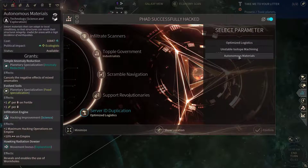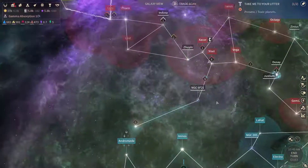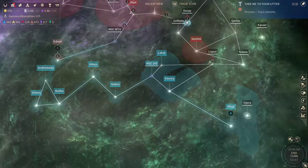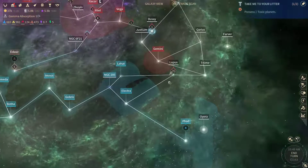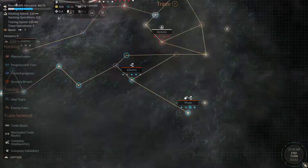Now let's get another tech. Could get the wormholes — that would increase our movement quite nicely, especially here to Akamar and Nair once we're done with the Riftborn here. Let's get another hack going.